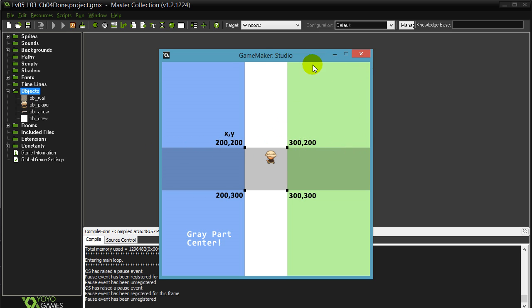Remember that y is zero at the top and y values get bigger as you go down. People constantly forget that, and you don't want to mess up the code because of it.